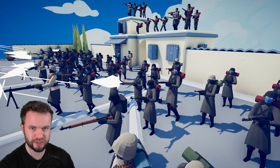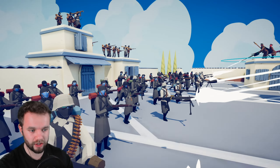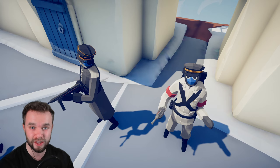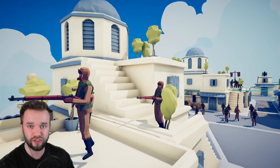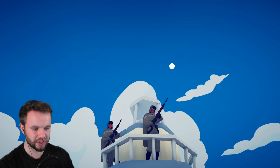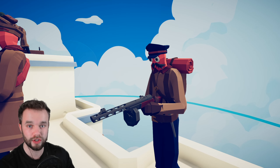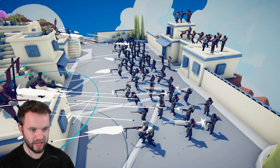Continuing on with this alternative history from World War II, the Germans are knocking at Moscow's door — and this time they might actually take it. These are all of the Germans — they've just landed and are entering Moscow. They are ready for a fight. These are the Russian defenders — they will be defending every single rooftop, fighting through every single street, and they are not going to give the Germans an inch without a fight. There are more defenders up here, a bunch of snipers in the tower, guys further back, and artillery right at the back of the map.